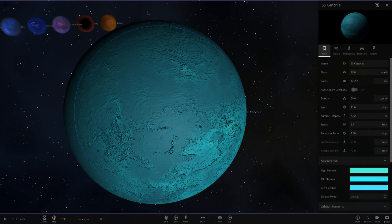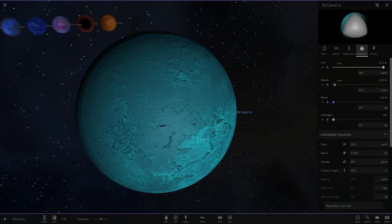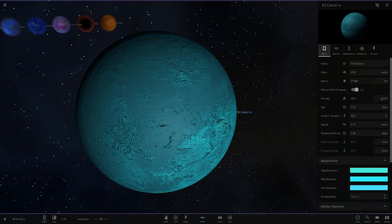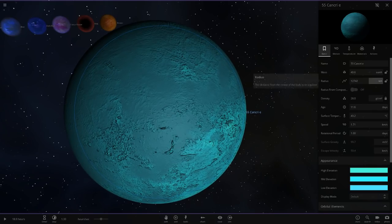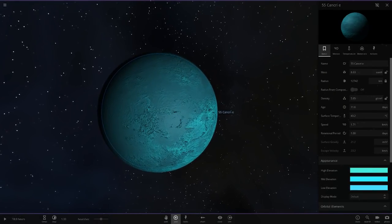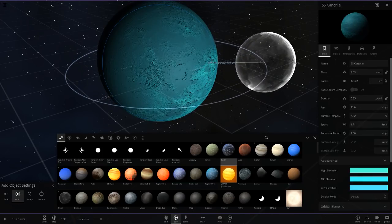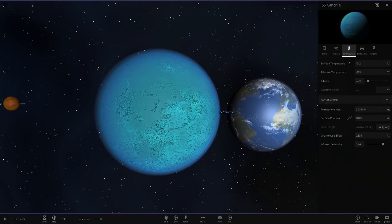Setting the radius to 12,742 does change the mass a bit, which is annoying. I want it as close to realistic as possible, so I'll lock the radius and then set the mass back to 8.63 Earth masses. There we go — there's our diamond planet! That actually looks really cool with the custom blue trail. We can also add a very light atmosphere just to give it a slight diamond glow without affecting the albedo or temperature too much.